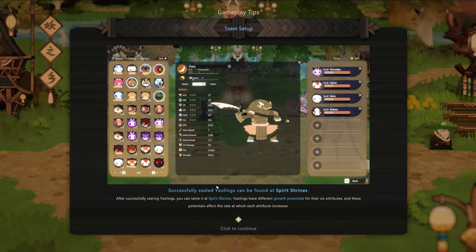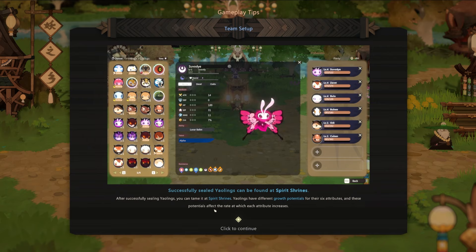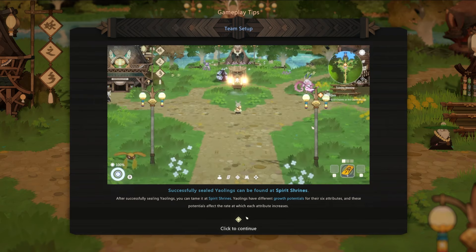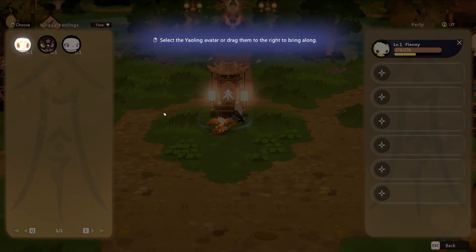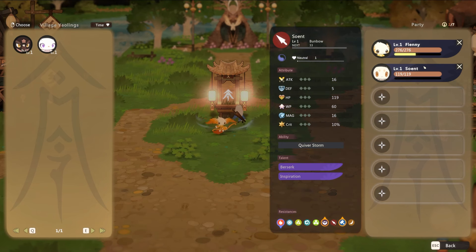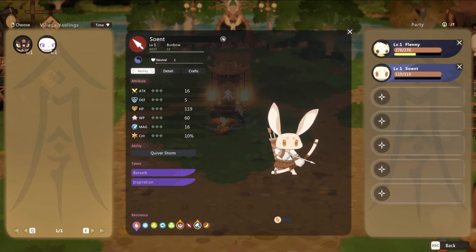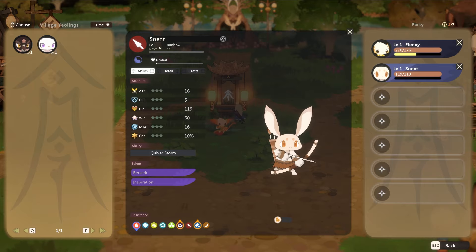After successfully sealing Yowlings, you can tame them at the spirit shrine. Yowlings have different growth potentials for their six attributes, which affect the rate at which each attribute increases. We can select the Yowling avatar or drag them to the right to bring them along. We have a couple others. 'You are Sowent the Bunbo.' We can also rename them — that's cool!